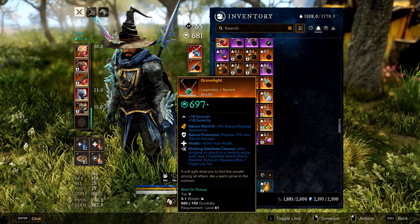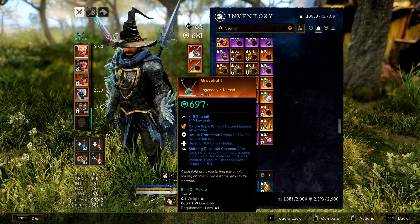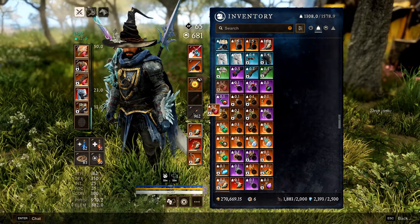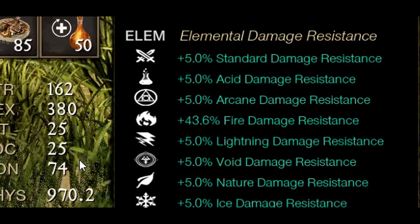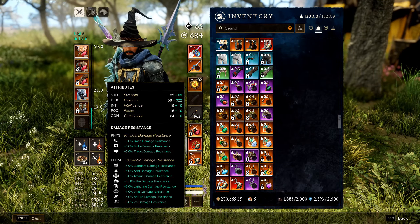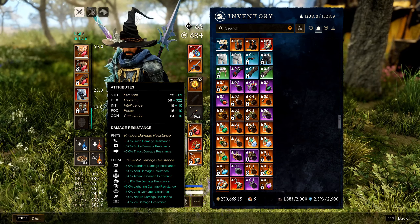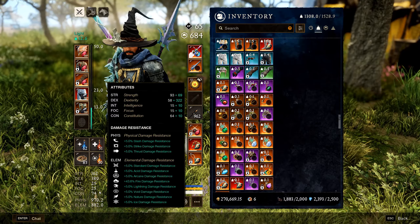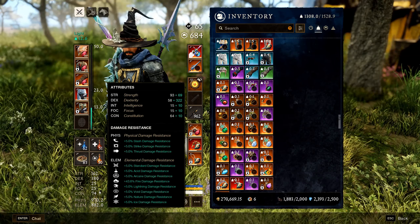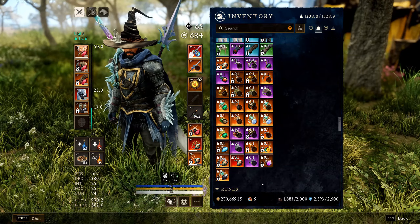Always have lots of amulets on standby. With a nature gem and nature protection perk, you take less nature damage overall. A good rule of thumb: when doing top-tier mutated dungeons you want a minimum of 40% damage resistance for the given dungeon's element — for example, 40% fire resistance minimum for Neysid.